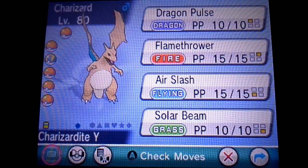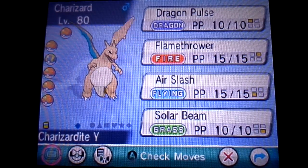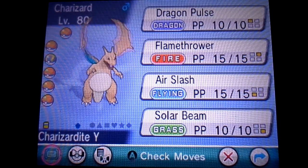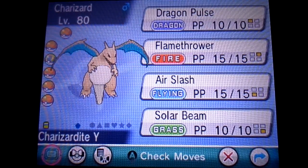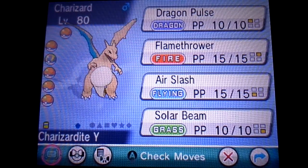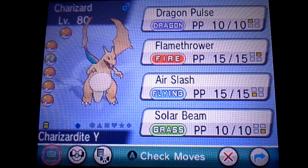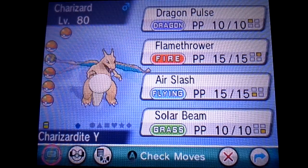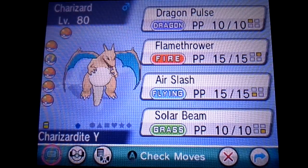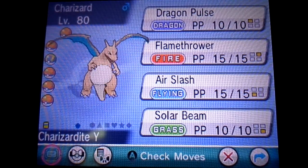Then we have Solar Beam, which under intense sunlight doesn't have to charge, so very useful for Mega Charizard Y particularly — great power, coverage, and accuracy from that move as well. And then lastly, we have Dragon Pulse, which is a little more power, coverage, and accuracy for Charizard.